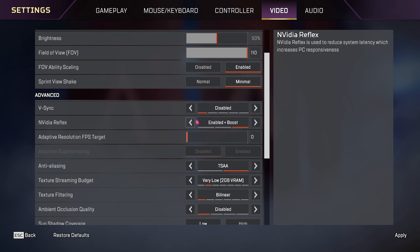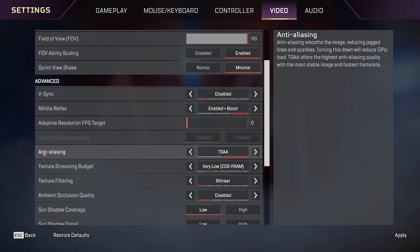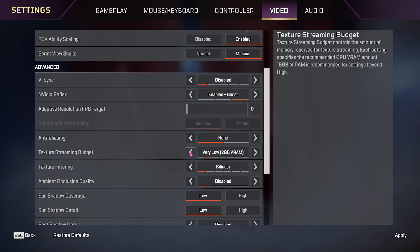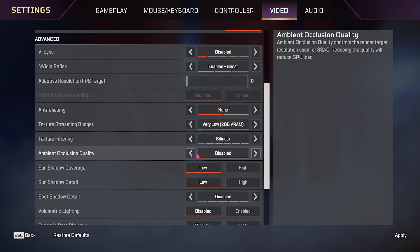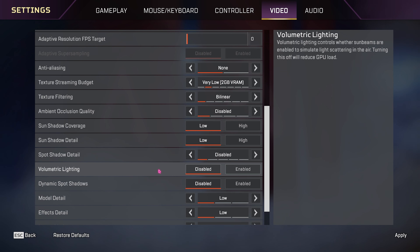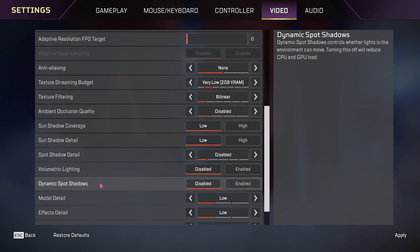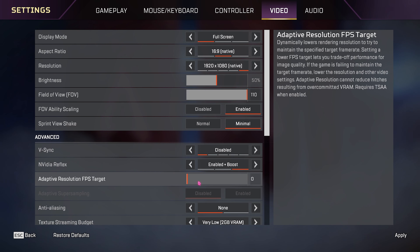For NVIDIA Reflex, try between Enable and Enable Plus Boost — whichever works best for you. Set Adaptive FPS Target all the way to zero. Anti-Aliasing should be Off. Texture Streaming Budget: keep it Very Low or None. Texture Filtering should always be Bilinear to reduce GPU load. Ambient Occlusion: Disabled. Sun Shadow Coverage: Low. Sun Shadow Detail: Low. Spot Shadow Detail: Disabled. Disable Volumetric Lighting and Dynamic Spot Shadows. All remaining settings should be set to their lowest.